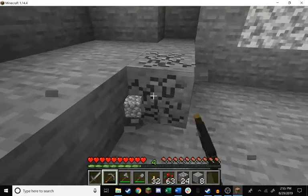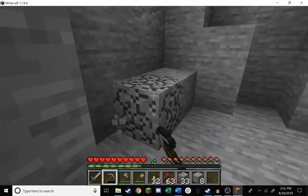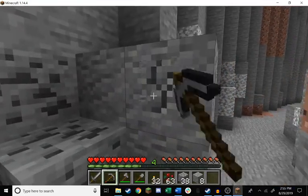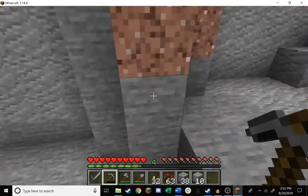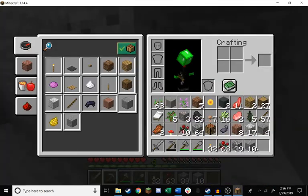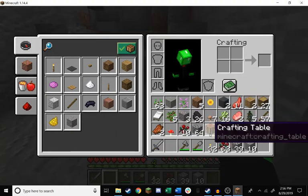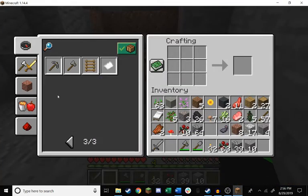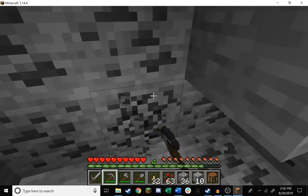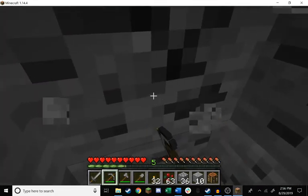I don't have to do that much gathering though - my builds usually just use what's on hand. Let's see what we've got here. Oh there's coal, that's what you're hiding from me. Let's snag some of this coal. We're gonna need a new pick but that's okay because we have plenty of cobble. We're running out of inventory space though.